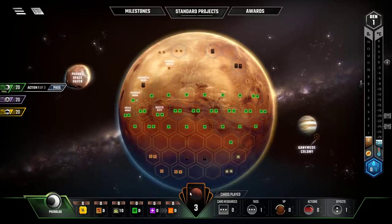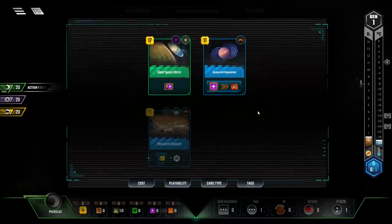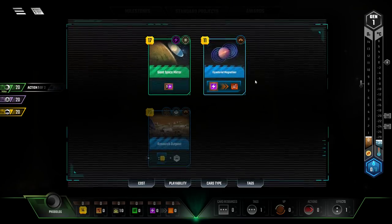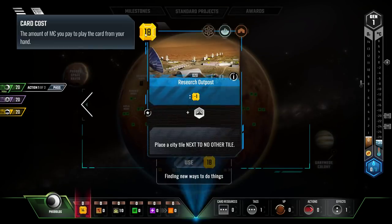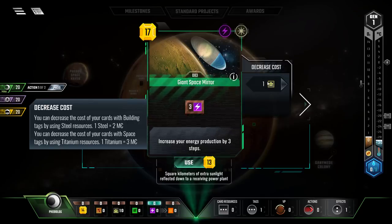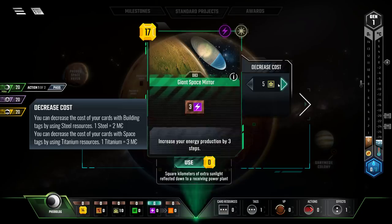As an action, if a card has an action on it, it would show up and you could activate it. You can also play one of the cards in your hand. I've got the giant space mirror, the equatorial magnetizer, and research outpost — but I can't afford research outpost since it's 18 megabucks and I only have 14. The giant space mirror is 17 megabucks, but I have titanium to decrease the cost. Normally each titanium decreases it by three, but with Phobolog it decreases by four per titanium.